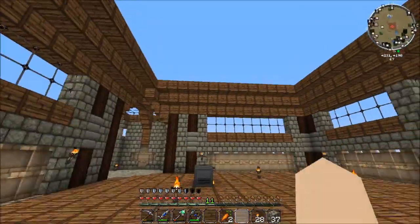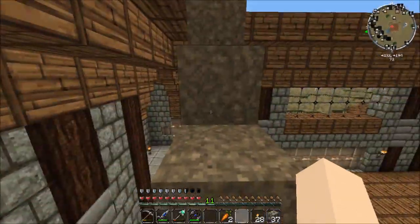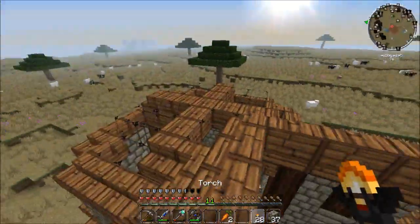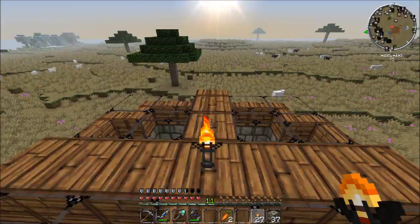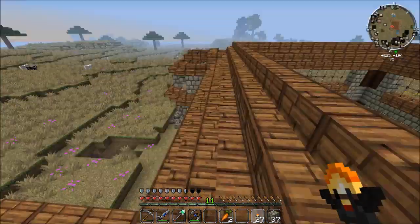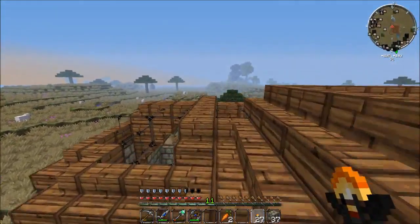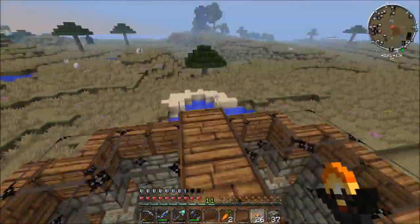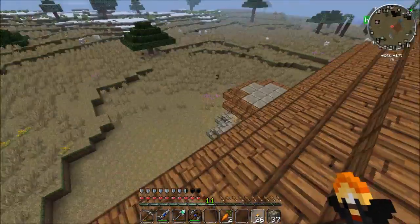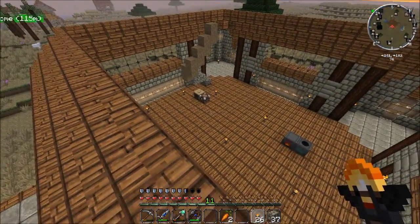I might go up and stick some torches where there are any flat areas, like right here. All the rest of this is either glass or steps, and I don't believe mobs can actually spawn on steps or half slabs and glass like that. So it should be pretty safe — I don't think anything should fall down on top of me.